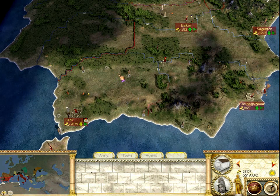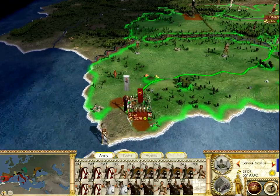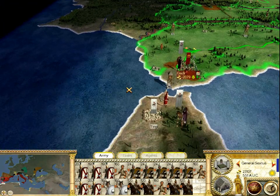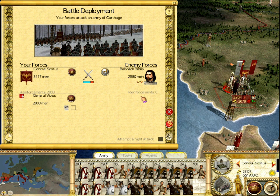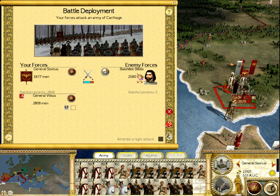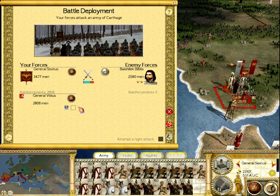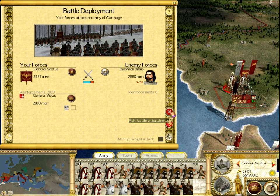I'm still pondering over a few particular strategic plans in the Grand Strategy Map, but all that doesn't really matter until we fight this actual major battle. So we're going to take these men, led by General Sextus, and engage this Gadir army with our reinforcements from Gadir as well. We are going to be facing Balsik Bilbilis. I'm not looking at his army just because that might toggle on the auto-reinforcements, and I don't want that. So we're going to go ahead and fight this battle on the battle map.